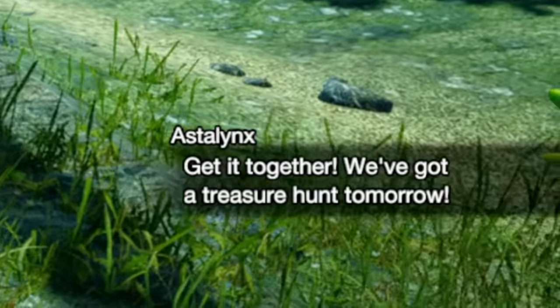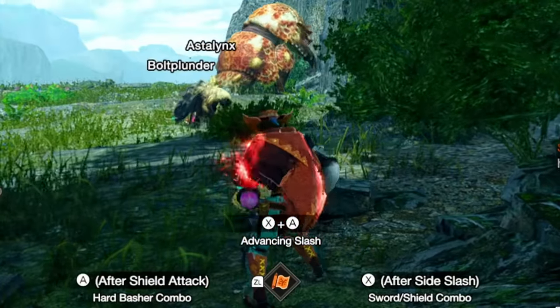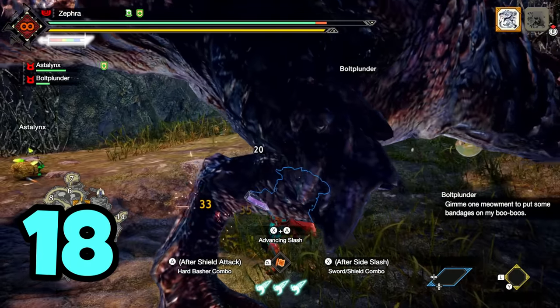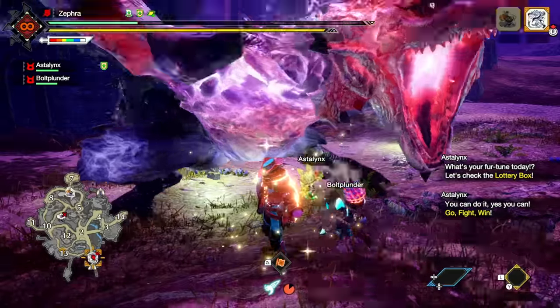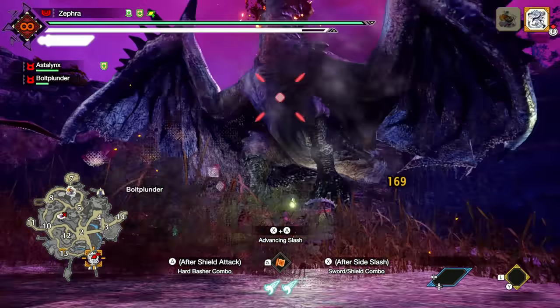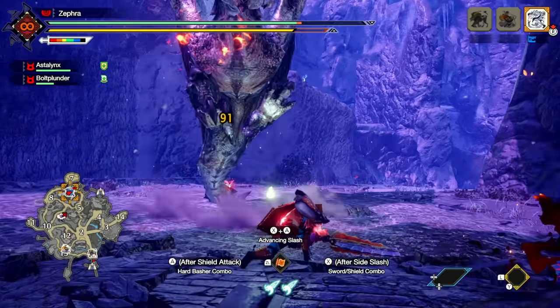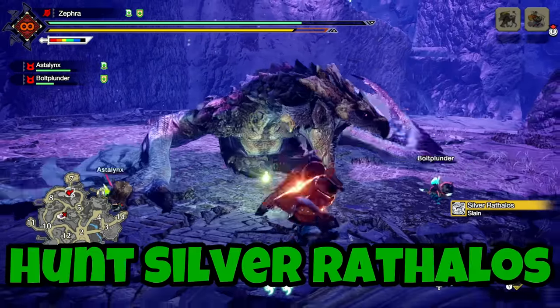Silver Rathalos appeared on the map — I needed to go after it, but with the 3U moveset, that was going to be tricky. I couldn't do much to it other than hit the legs a bunch, and I even wirefall'd on accident and had to hold still to get hit while my health was low. But I dealt decent damage when it was in super mode, and after 23 minutes of 3U comboing, I struck it out of the air and got my 18th monster down with another goal complete.